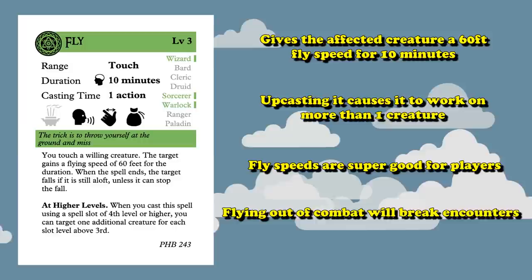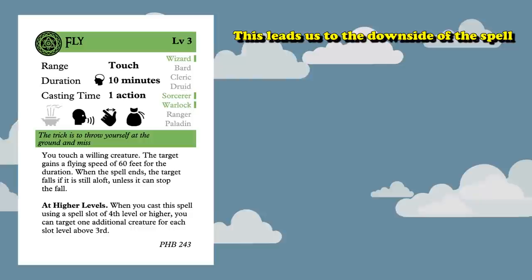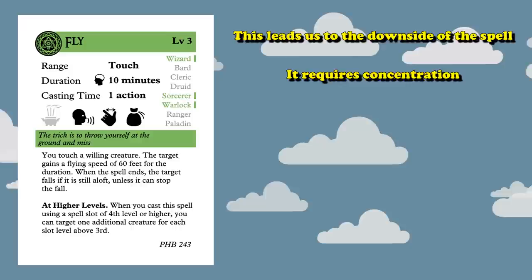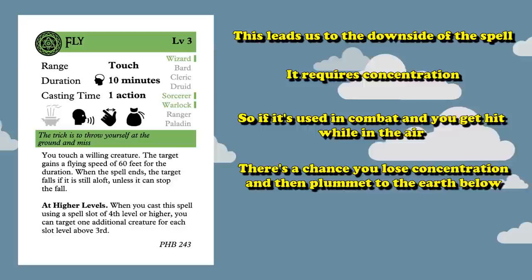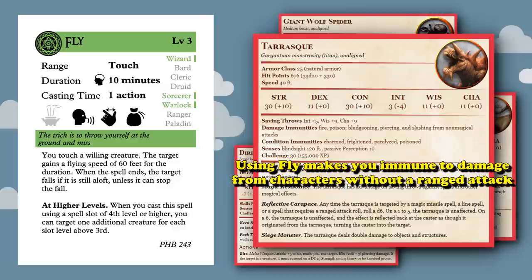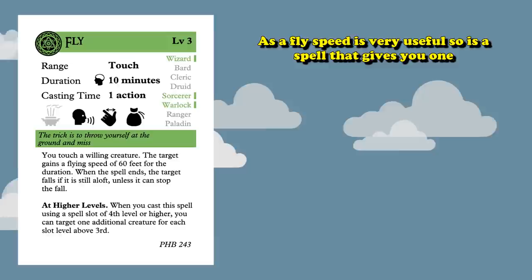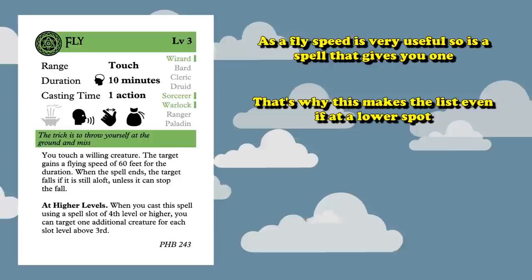Fly speed in D&D is actually super valuable, as being able to fly out of combat allows you to break a whole bunch of encounters. Being able to fly in combat has a lot of benefits as well. However, the Fly Spell requires concentration, so if you get attacked while you're in the air, there's a chance you'll lose concentration and fall out of the sky. There are some enemies which straight up do not have ranged attacks, like most beasts and, funny enough, the 5e Tarrasque. So using the Fly Spell is tantamount to being immune to damage from those creatures, which is a strong benefit from a third level spell.